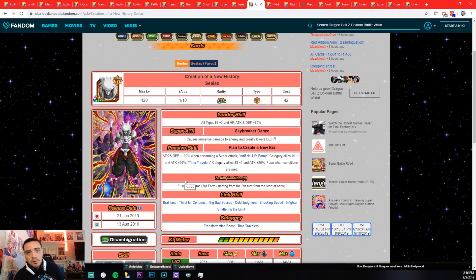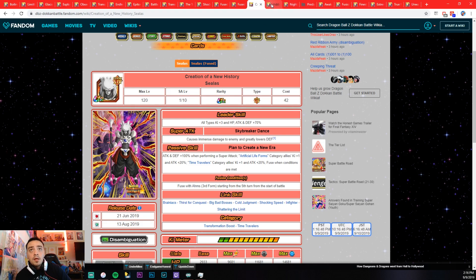This is a new unit on Global — Cooler. Fuse with Aims, third form, starting the fifth turn from battle. Basically the same as AGL Gogeta. Very, very good transformation — easy to get. Five turns is most likely going to happen in every single battle. I like this unit.